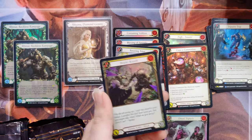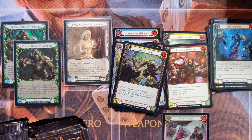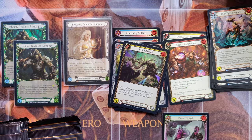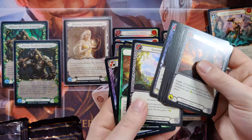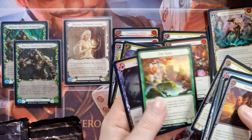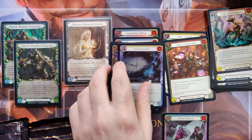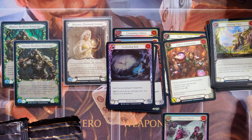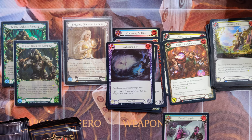We've got a High Speed Impact, a Crane Dance, and a Foil Common — Brutal Assault. We're not expecting this box to be anywhere near as insane as any of the other boxes we've opened from this set recently. We've gotten so insanely lucky with this set. We've got a Towering Titan, a Zen State, and a Foreboding Bolt Foil Common.